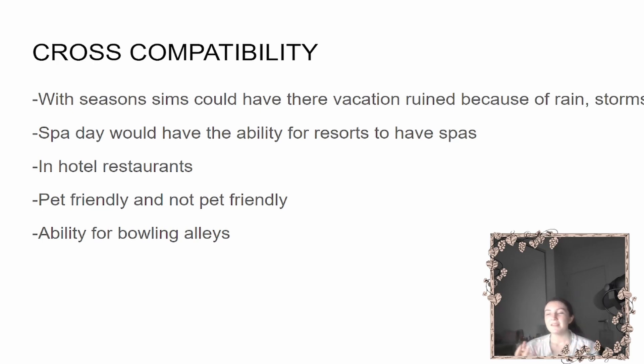Those are just a few cross-compatibility ideas, but there are so many more options. The ability to run hotels and build a hotel empire, as well as to visit them, would be amazing. New traits could be relaxing, adventurous, or vacation-preference-based. New aspirations could include running hotels, like a 'Hotel Empire' aspiration, or a surfer aspiration. I think it would be a really fun expansion pack — comment what you'd add, and don't forget to like and subscribe!